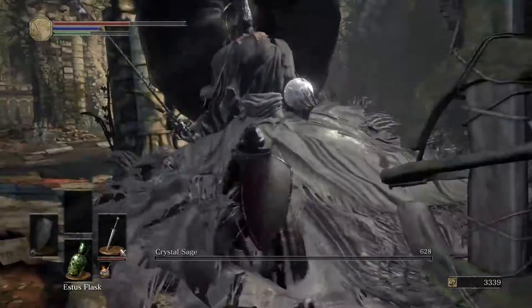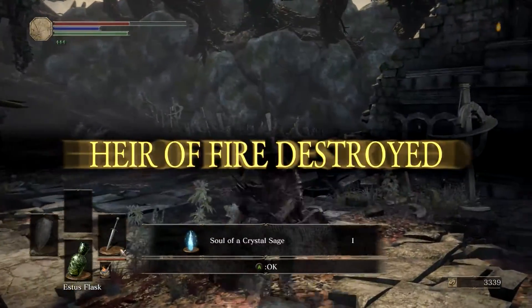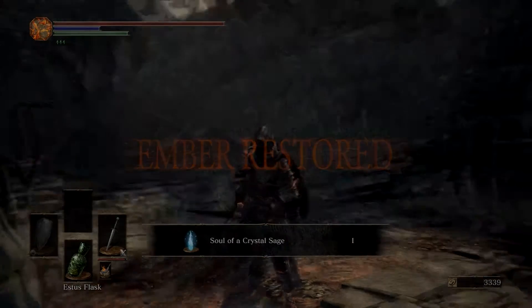As I mentioned, you can summon an NPC into this fight if it's giving you too much trouble. When you kill the Crystal Sage, he's going to give you 8,000 souls, as well as the soul of the Crystal Sage, and then you can continue on with your adventure. Thanks for watching.